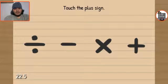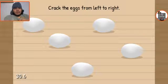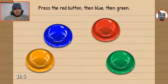Ain't the duck. Touch the plus sign. Crack the eggs from left to right. Okay. Push the red button, then blue, then green. Red. Blue. Green.